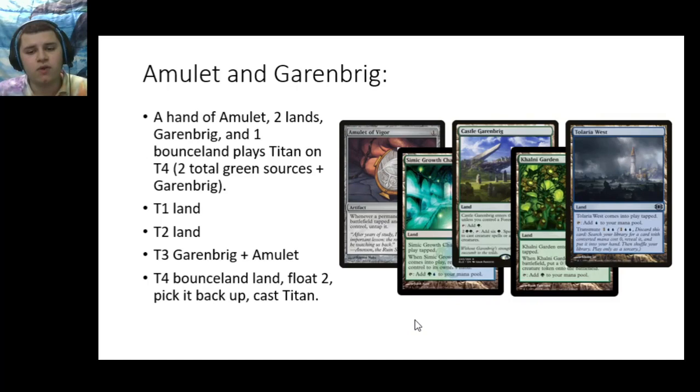This gets shortened by one turn if you have both an Amulet and a Garenbrig, plus the requisite green sources to activate Castle Garenbrig. In order to accomplish this, you need an Amulet, two lands, a Garenbrig, and then a Bounce Land that allows you to float a green. Turn 1, play any land; Turn 2, play any land; Turn 3, play your Garenbrig and your Amulet; Turn 4, play your Bounce Land, float green-green and two of any color, activate your Garenbrig and cast Titan. So Amulet plus Garenbrig lets you shorten your Titan turn down to Turn 4.